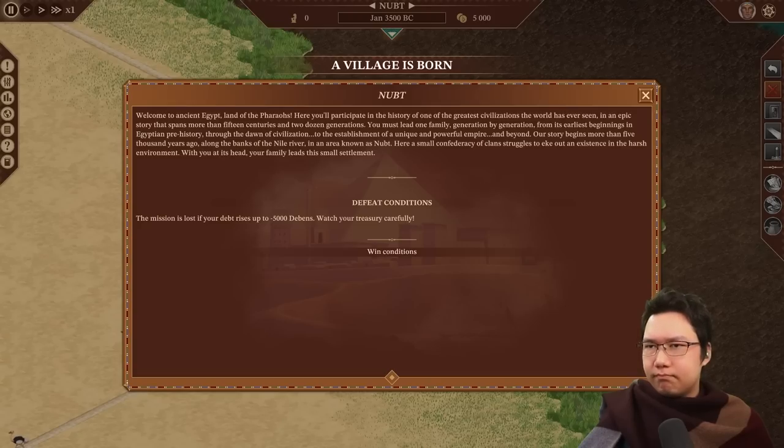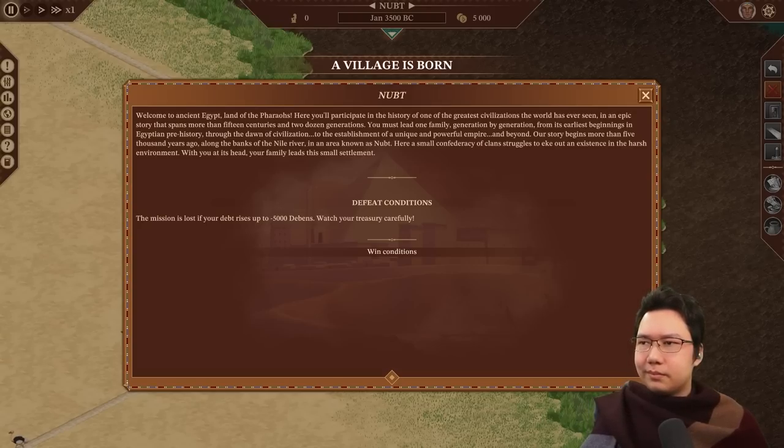Here you'll participate in the history of one of the greatest civilizations the world has ever seen, in an epic story that spans more than 15 centuries and two dozen generations. You must lead one family, generation by generation, from its earliest beginnings in Egyptian prehistory through the dawn of civilization to the establishment of a unique and powerful empire and beyond. Our story begins more than 5,000 years ago along the banks of the Nile River in an area known as Noopt, where a small confederacy of clans struggles to eke out an existence in the harsh environment, with your family at its head.